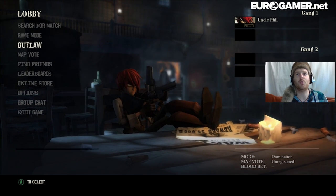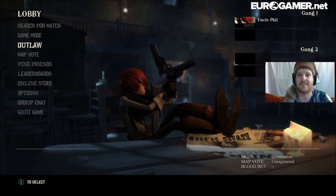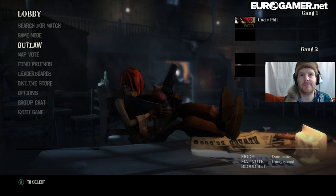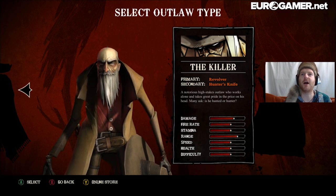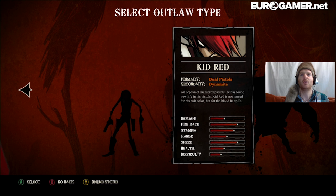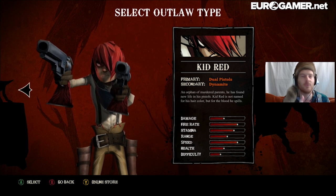First up, I'm going to quickly show you what kind of outlaws you can have. The current character I'm playing as is this Billy the Kid-style character. I've called him Uncle Phil, after my favourite character in Fresh Prince of Bel-Air. So we've got the Killer, whose primary weapon is a revolver and a hunter's knife. We've also got the Matador, who uses a sword and a cape. We've got Kid Red, who is my favourite character to use. He's the one I'm going to be using in these Let's Plays.